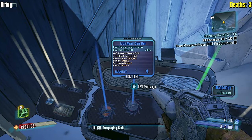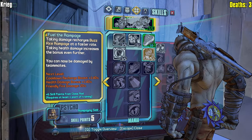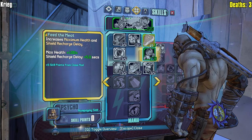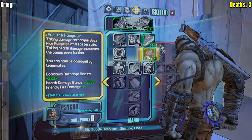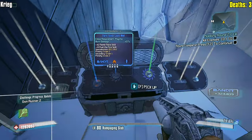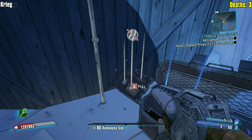Max health plus six, Fuel the Rampage - that's probably best in slot if I had to guess. Because of the way this character functions, you kind of need these two to be effective. Now what we need is a corrosive bouncing betty.